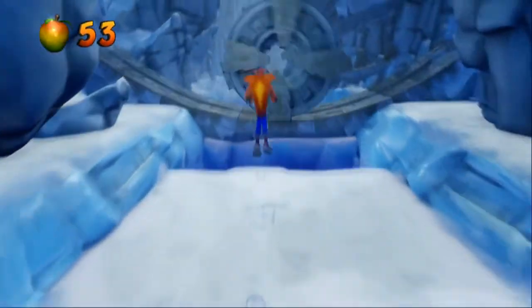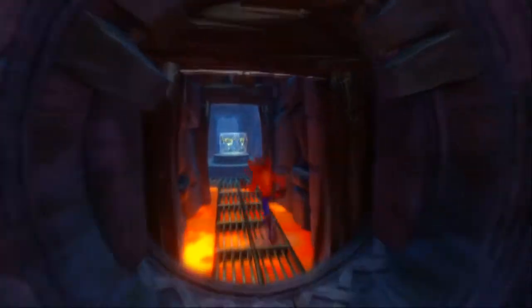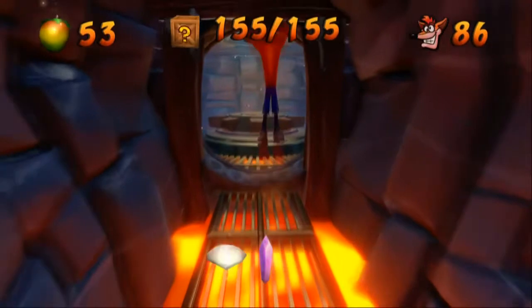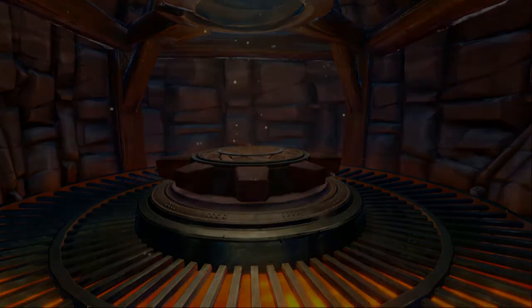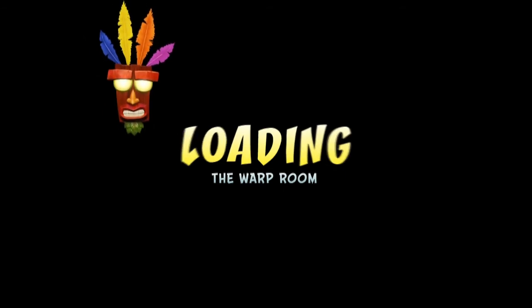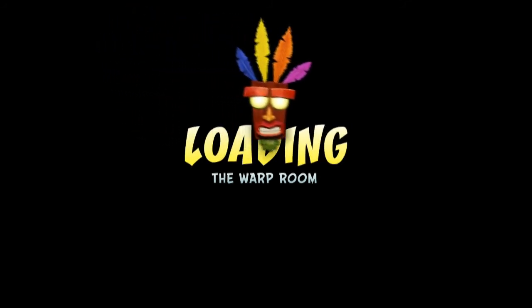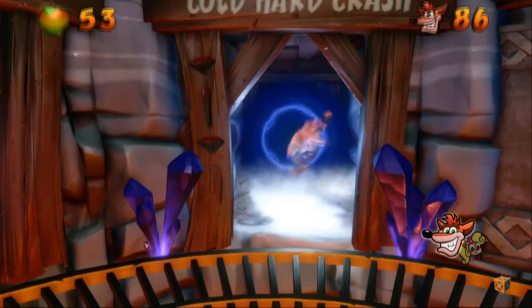We just gotta make it through this. There's the Cold Hard Crash box gem! The death route gem will actually be a lot easier than that, because we don't have to go backwards through the death route. Half an hour for that? Eh, that's okay. We also got the crystal, which is great. Stupid death route — but I think we had a net loss of three lives, so not too bad.